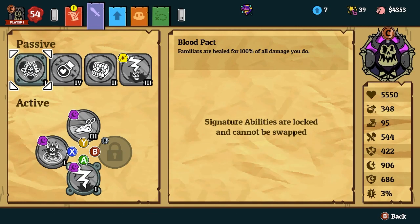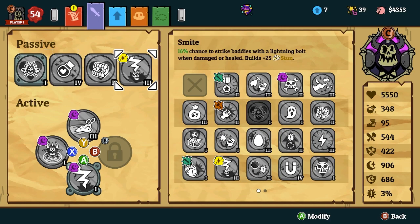Blood Pack will be your base passive, which heals your familiars for 100% of all damage dealt. This is really good. Then Magic Light, Zom Nom Nom, and Smite.